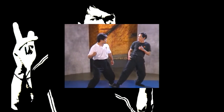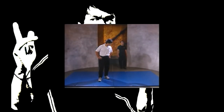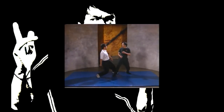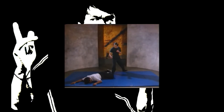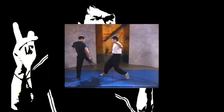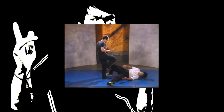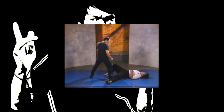Follow through with a back fist. Before the attacker can throw a punch, counter with a sidekick to his knee, then follow up with a kick to the groin.